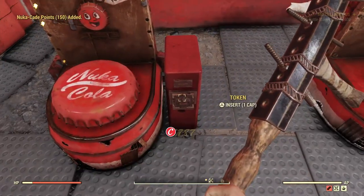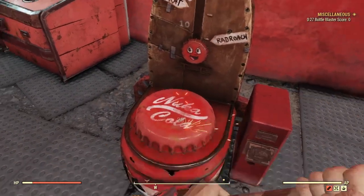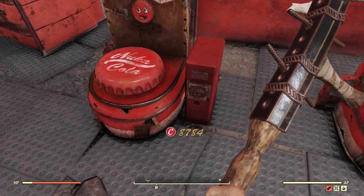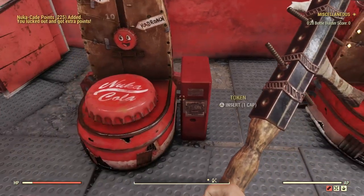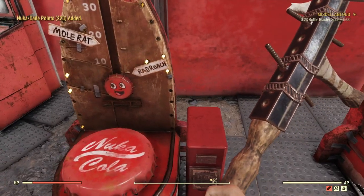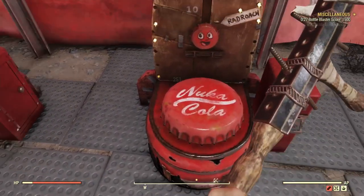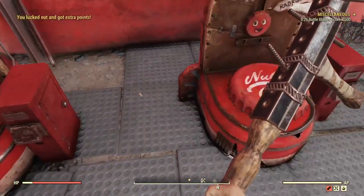You might want to hop servers and do the mole rat way, but this is definitely the fastest way. I couldn't find a better way — if there is one I'll post about it. This seems to be the best way to get the Nuka arcade points for the machine. You can get like a thousand points in about a minute. Sometimes I got two to five points, sometimes I got 150 points, so I'm not sure if it's the way I'm hitting it or the weapon I'm using.